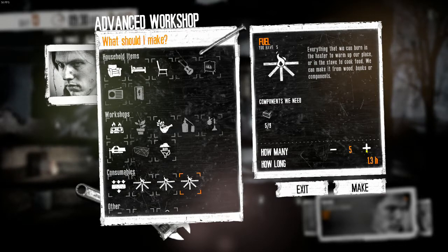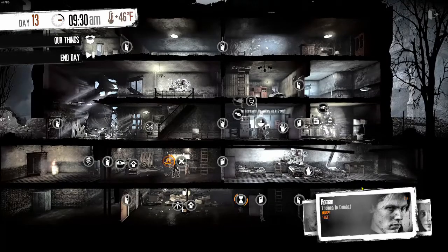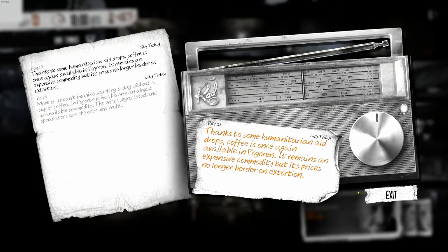Go ahead and make some more firewood. At 10 o'clock, humanitarian aid drops — coffee is once again available. It remains an expensive commodity, but price is no longer at extortion levels. That's always good. It means the black market has calmed down because real supplies have shown up.